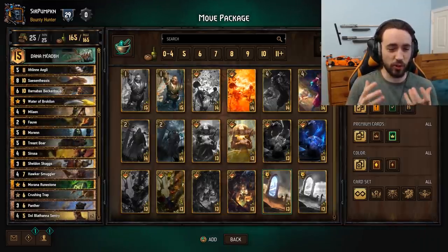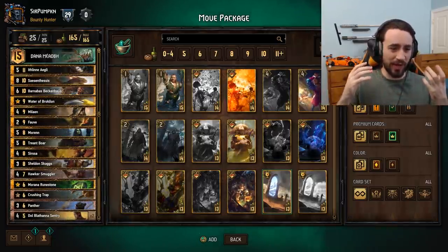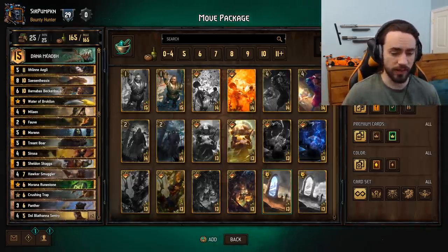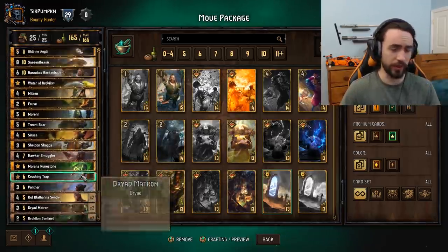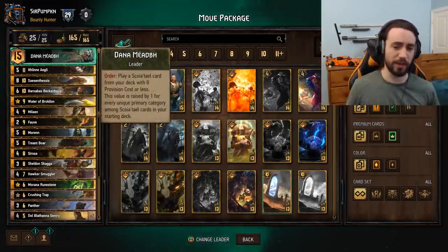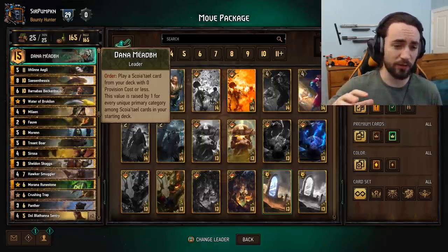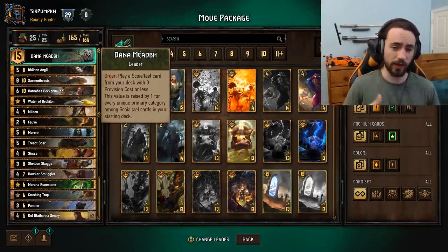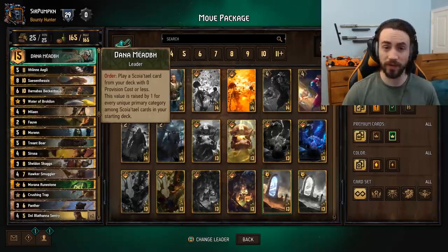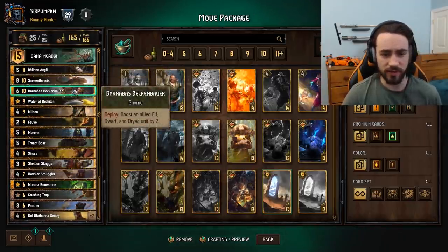What's up everybody, Pumpkin here. So we have Crimson Curse — it just came out about two days ago — and I thought I would show you a Dana deck that I've been playing on ladder. This is oriented around movement synergy with cards like Century and the Dryad Matron, which we'll get into a little later. For those of you who don't know, Dana allows you to play a card from your deck whenever you want — it's basically like a Royal Decree except you can use it on units or specials whenever you want. There is some deck building requirement: you have to put specific categories into your deck to increase the maximum provision that you can pull out. In the game there are currently 12 different main categories, so an example would be Ithlan, the Dragon, a Gnome, etc.